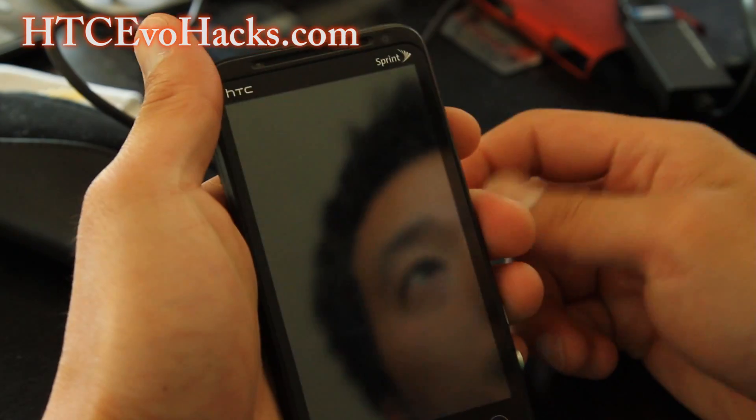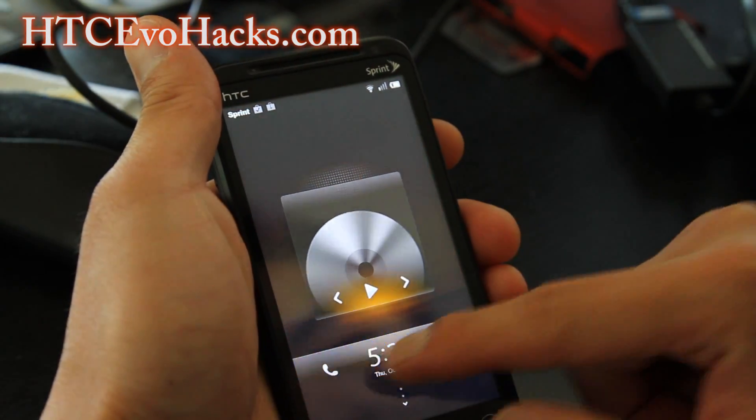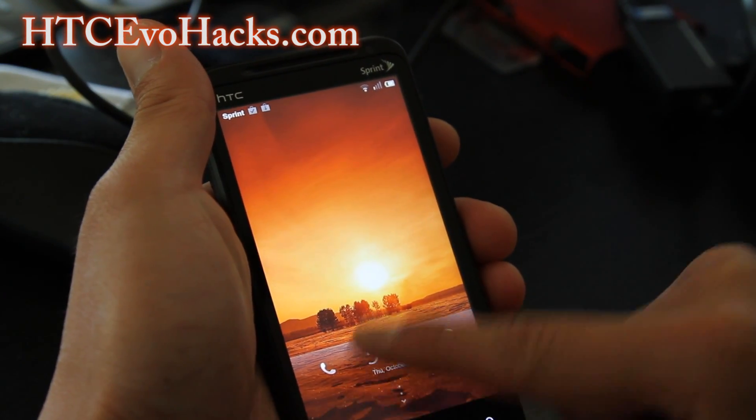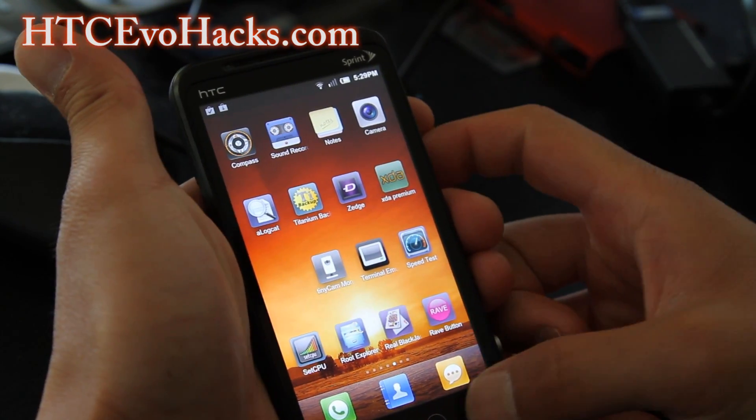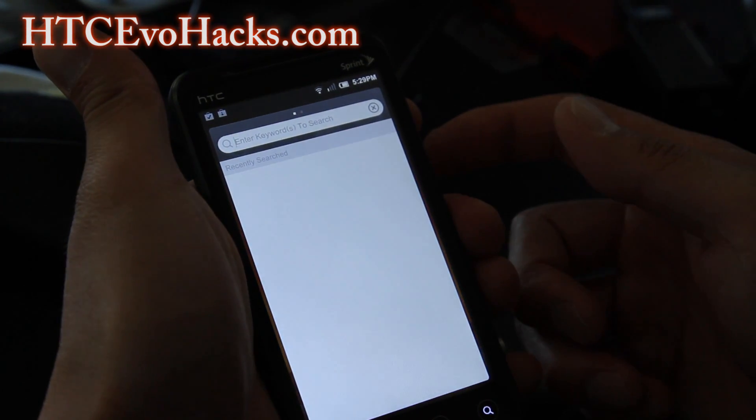You can also do stuff like double-click to control the music. You can also activate the voice search by holding down the search button — although maybe not on this one.